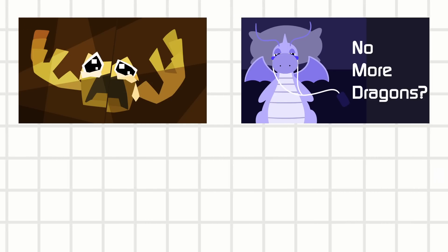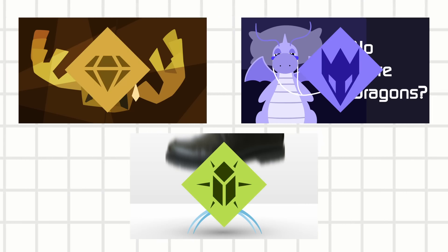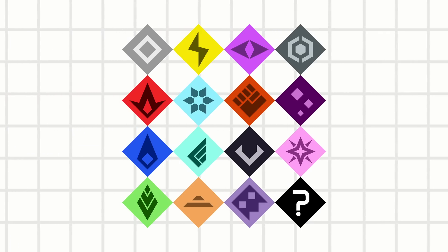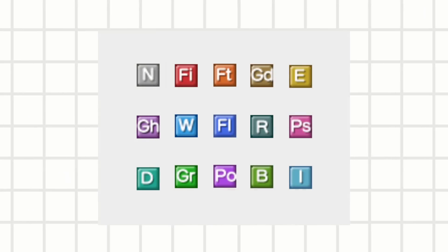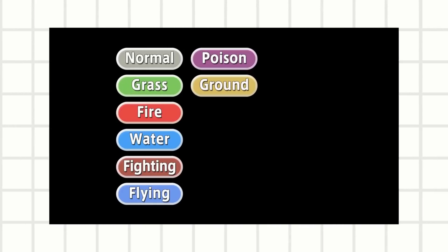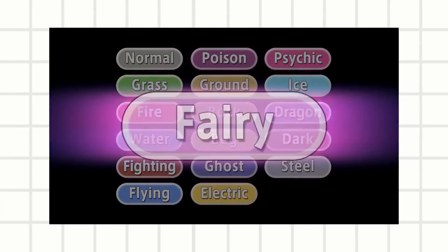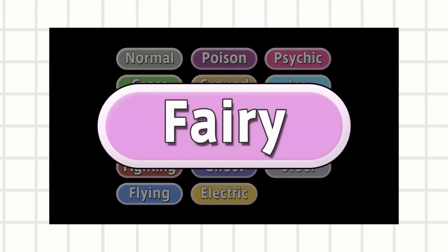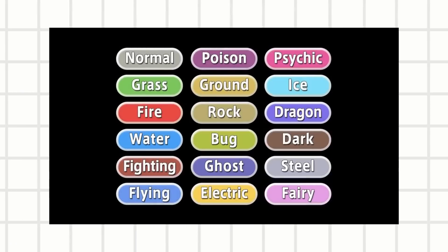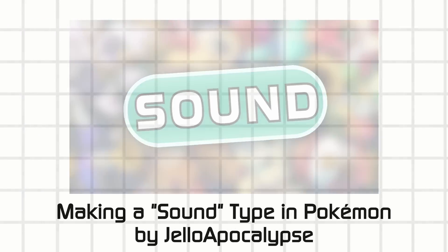A few weeks ago, I made a series of videos about the Pokémon types that I don't plan on translating into my own Creature Collector, and in the last one I mentioned how I might look into adding a new type. Pokémon started with 15 types, then added two more in the sequel, and they ran with that 17 types for quite a long time, until they added their final type, Fairy, in 2013 with Generation 6. Ever since then, we've seen 18 types in this franchise, which honestly is a lot to keep track of, but that doesn't stop fans from creating their own types and exploring their own flavor of mons.